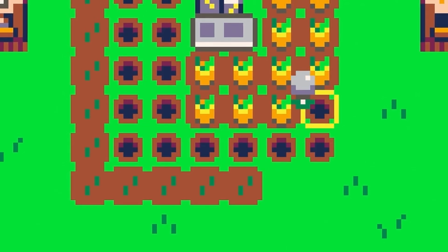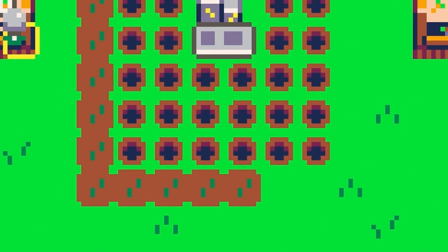Next we're going to work on being able to buy and sell things, which is pretty important for this game as well. That's all for today. By the way, if you're new to Pico-8, we have a free Pico-8 essentials workshop available right here. And if you want to watch all the videos in this series, there's a playlist right here. See you next time.